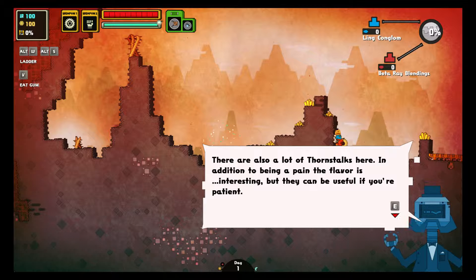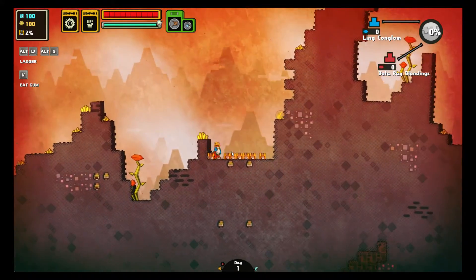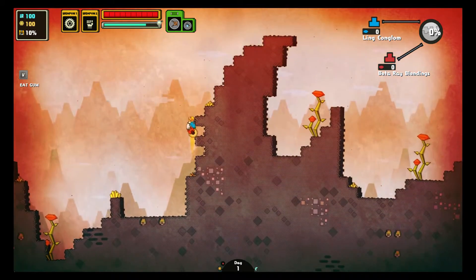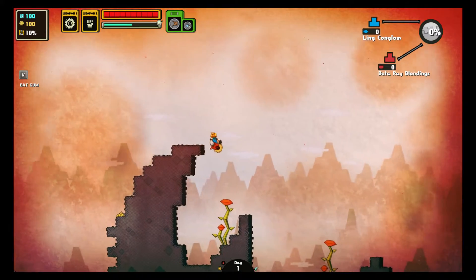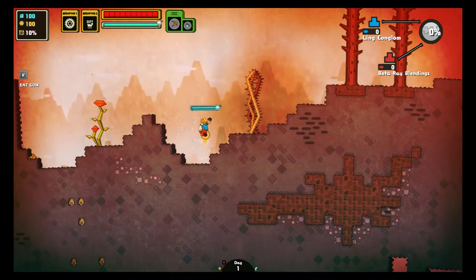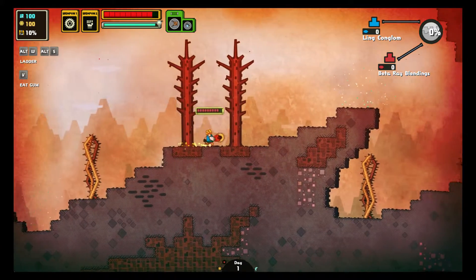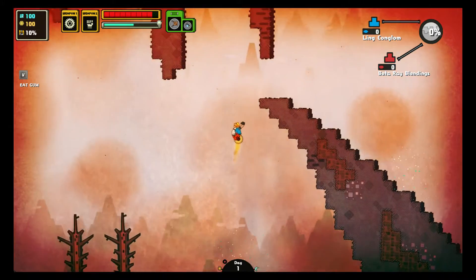There are a lot of Thornstalks here. In addition to being a pain, the flavor is interesting, but they can be useful if you're patient. I haven't played this very much — just base setup. Also, unlike what I just did there, you should try to avoid using your jetpack if at all possible to save oxygen. We have quite a bit right now, so not too bad, but it's generally a good habit for later when oxygen might not be as plentiful.